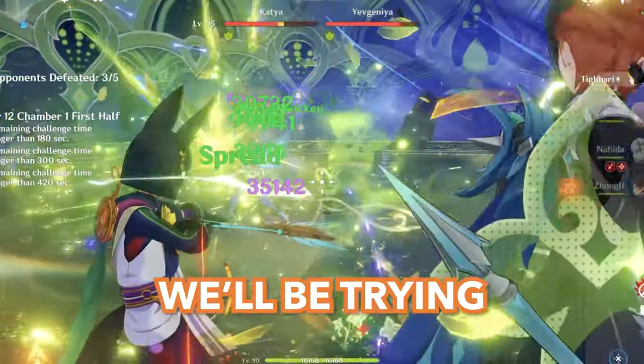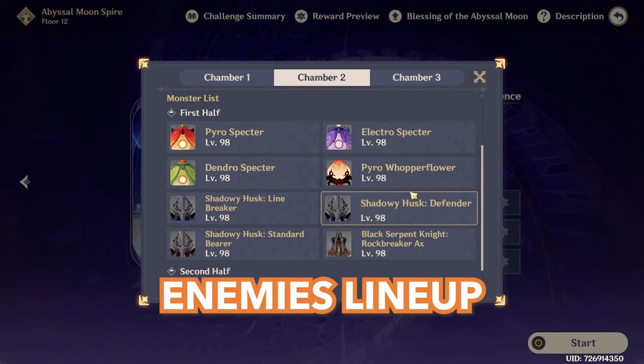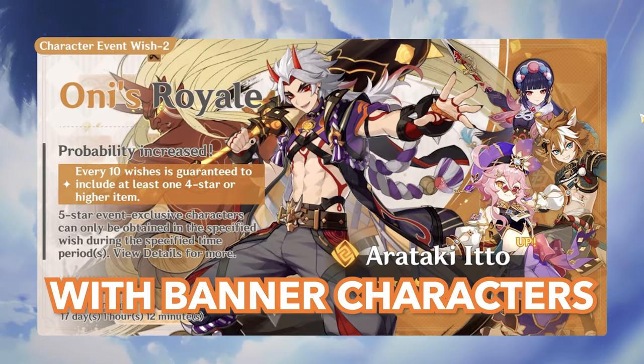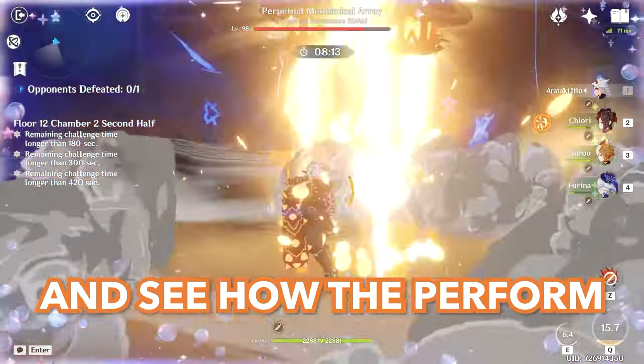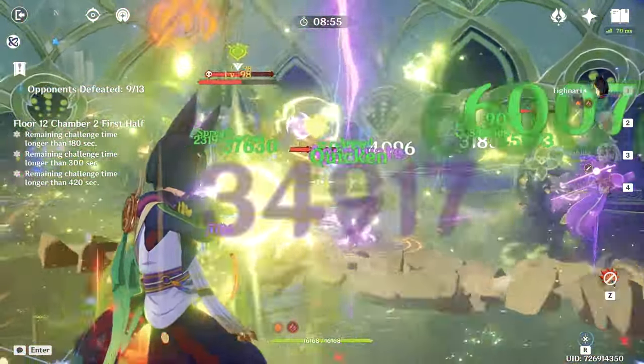Hello and welcome to this video. We will be trying the new 4.5 Spiral Abyss. First we'll check the enemies lineup, after that we'll make teams with banner characters and we'll see how they perform. Is it giving enough anxiety? Let's find out.